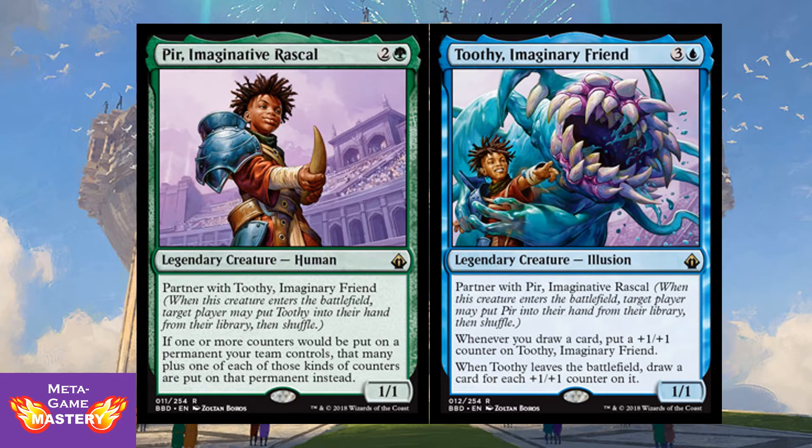Let's take a look at the new twist on the Partner Mechanic. Partner cards will always be found together in booster packs, so there's never a chance of you having one and not the other. When one enters the battlefield, the target player may search their library for its partner and put it into their hand, allowing the first one to effectively replace itself and ensuring that you always have access to the great card interactions between the two. For Commander purposes, it gets even better. Much like the Commander 2016 partners, you can use their combined color identity to build your deck, and both can be played out of the command zone.